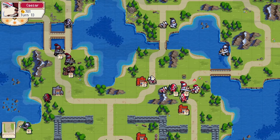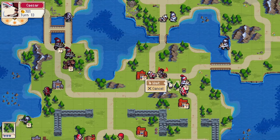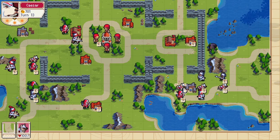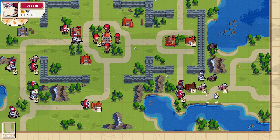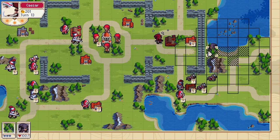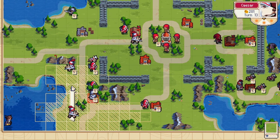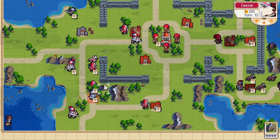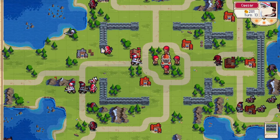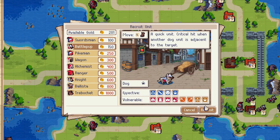Bring Caesar there to deal with the golem or the giant. Let's do some cleanup: attack, capture this, attack, finish him off. Let's build a ranger to deal with their ranger. There's no danger here, so we can pull our stuff up, bring our mages forward, and let's build a doggy.